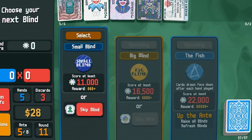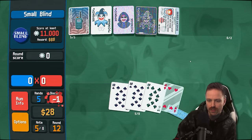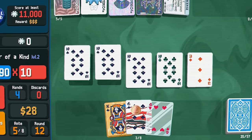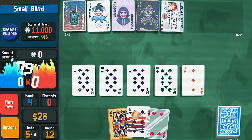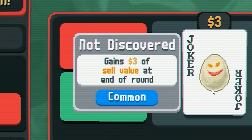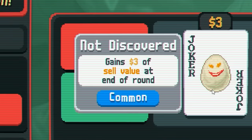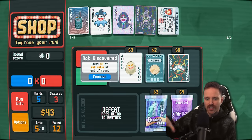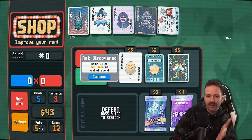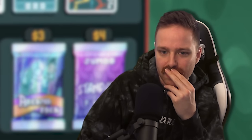Skip. Back to ante 5 — tens and fours, tens and fours. Greg the Egg card gains $3 of sell value at the end of the round. There are a couple of other jokers that play off of sell value. Also there's a tarot card that gives you how much money the sell value of all your jokers would be. That works with it as well, but not our build.